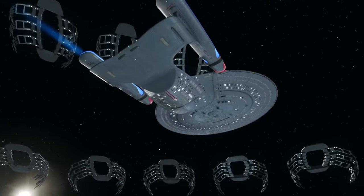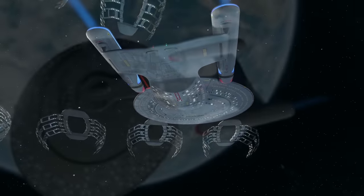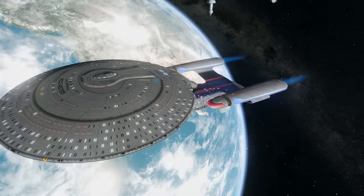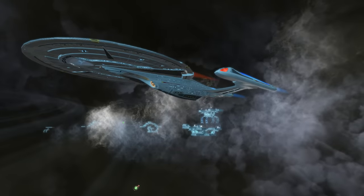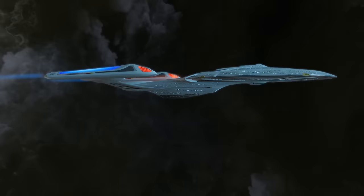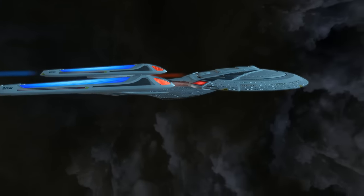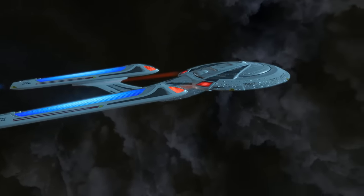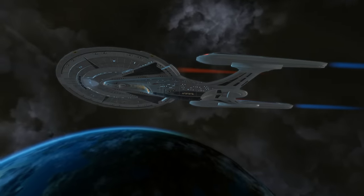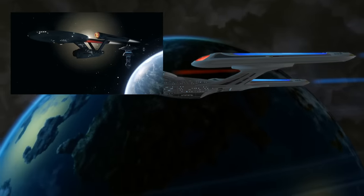If I ask you, the tasteful and good-looking Starship aficionado that you are, what the replacement for the Galaxy Class was, you might say the Sovereign Class. And before the existence of the Ross in canon, you would have been mostly right. The Sovereign, like the Galaxy, incorporated the state of the art technology into one vessel and launched at the pinnacle of that era's capabilities — at the time, the most advanced ship in the fleet.